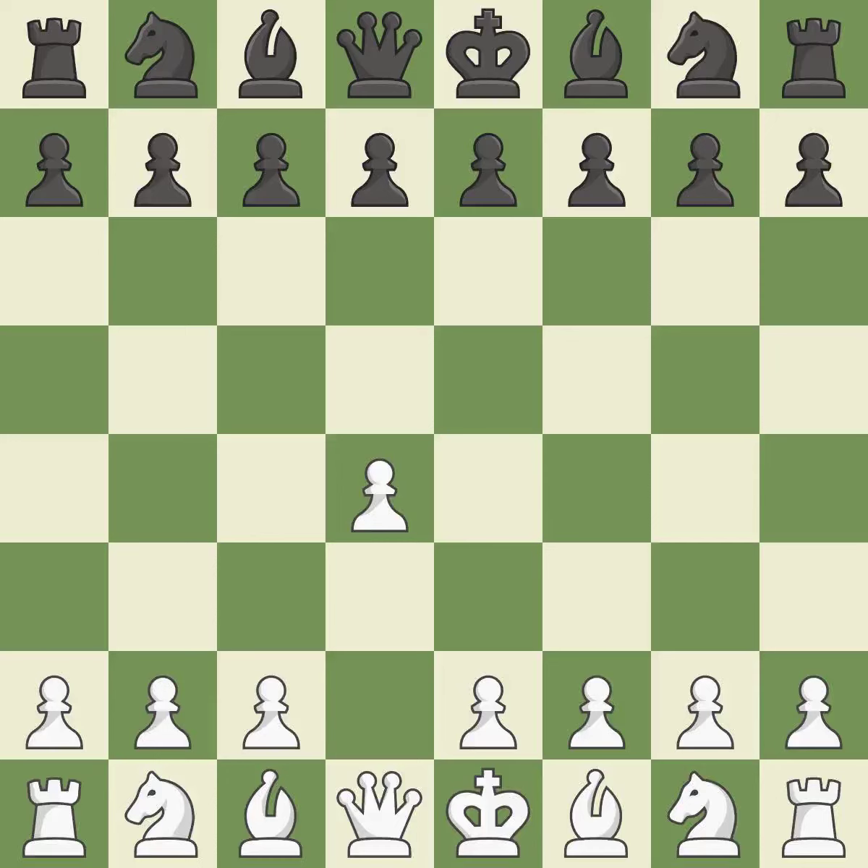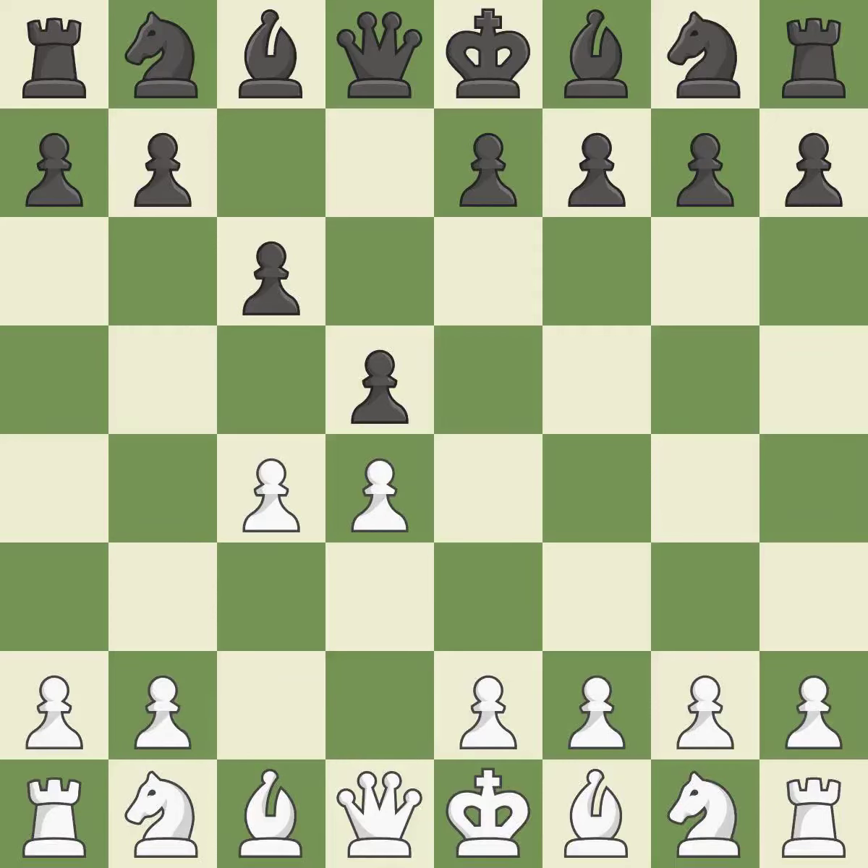Opening with the queen's pawn. The move d5 establishes control over the e4 square, frees up the light-squared bishop, and builds a presence in the center. A wing pawn is available in the queen's gambit to attack the center and divert Black's attention away from the e4 square. The d5 pawn is supported by c6 in the Slav Defense. The d4 pawn is safeguarded thanks to Nf3. Nf6 develops the knight toward the center, adds support to the d5 pawn, and controls the e4 square.